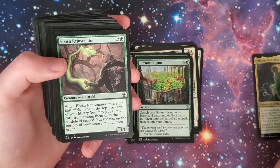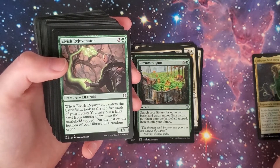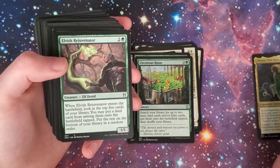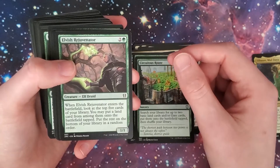We got the Elvish Rejuvenator — two green, 1/1 Elf Druid. When Elvish Rejuvenator enters the battlefield, look at the top five cards of your library; you may put a land card from among them onto the battlefield tapped. Put the rest on the bottom of your library in a random order. So you got some more ramp there.